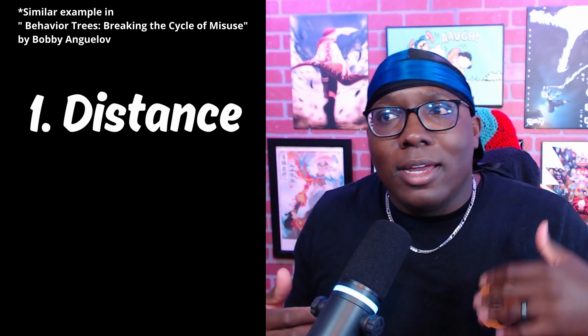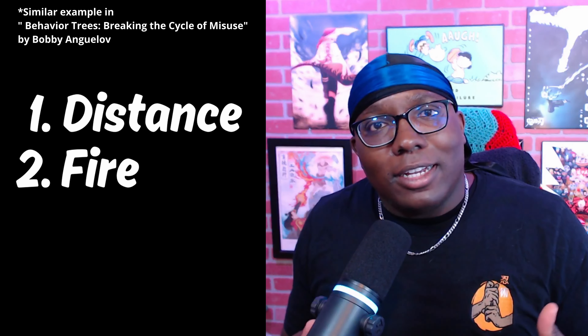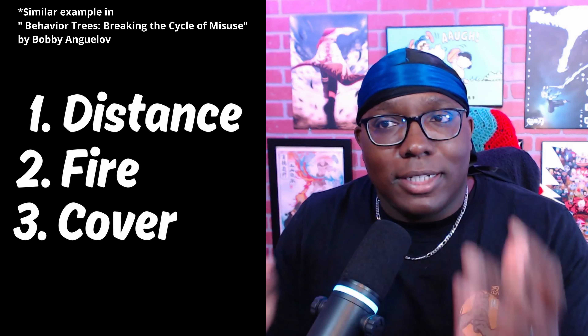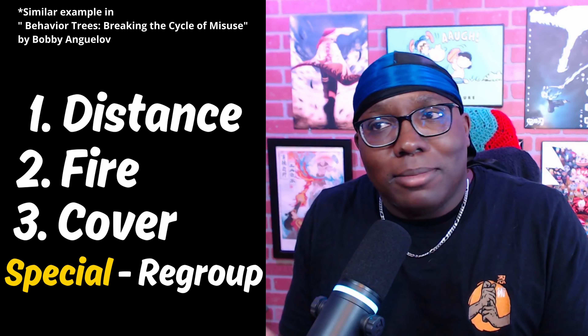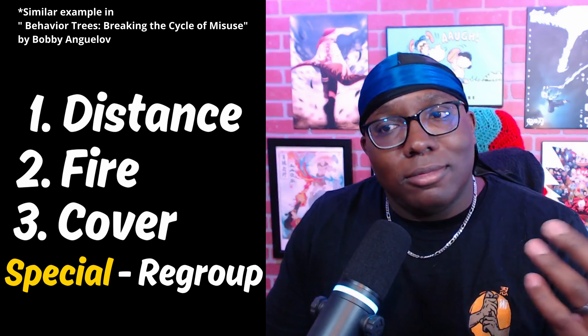Let's say we have an enemy character whose highest priority is to stay away from the player, second priority is to fire projectiles at the player, and third is to find cover. If we wanted to add a special condition where if this enemy is within a certain distance of a player but more enemies are nearby, just hide behind those enemies — trying to implement something like this would cause prioritization issues because the behavior tree structure is too rigid. Sometimes using a behavior tree can be like using a penny to remove a screw: it's possible, but it's definitely not optimal.